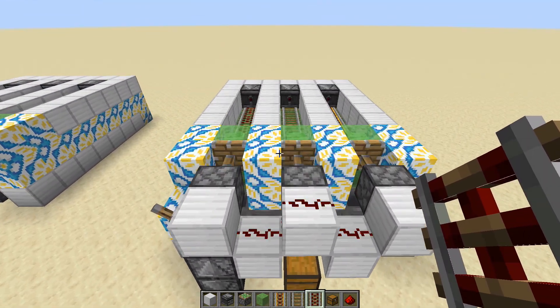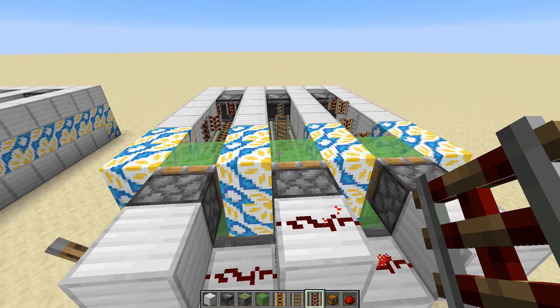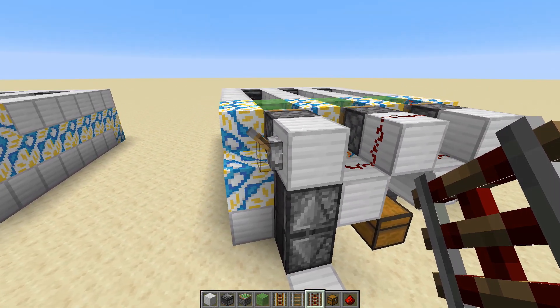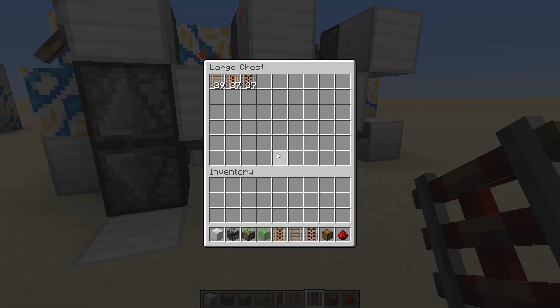Let's go ahead and turn it on. You can see those rails popping up above there and they're getting sucked down into the hopper minecarts and down into the hoppers below. This is why we had three different hoppers coming in from three different sides — all three sections are coming in at the same time, which makes unloading go a lot faster than having them all combined into a single hopper and then into the chest.